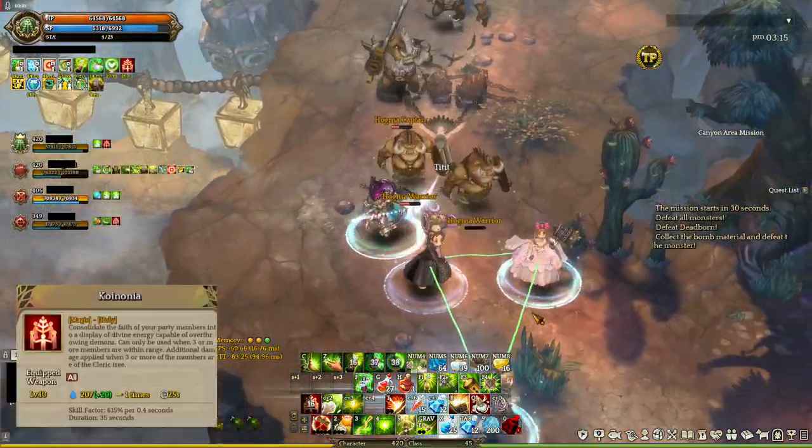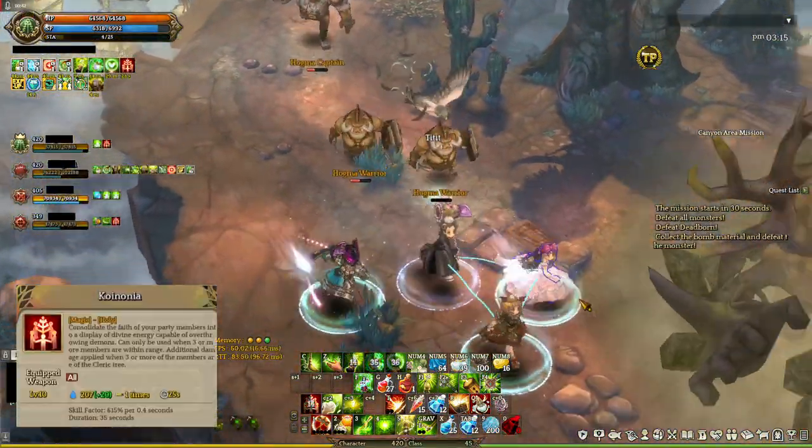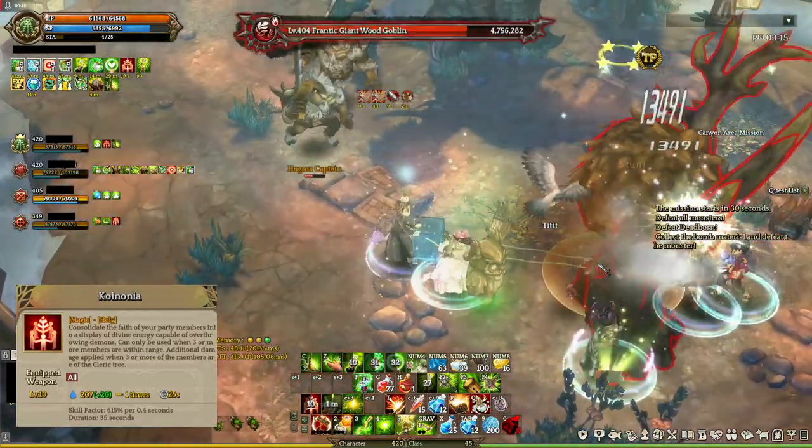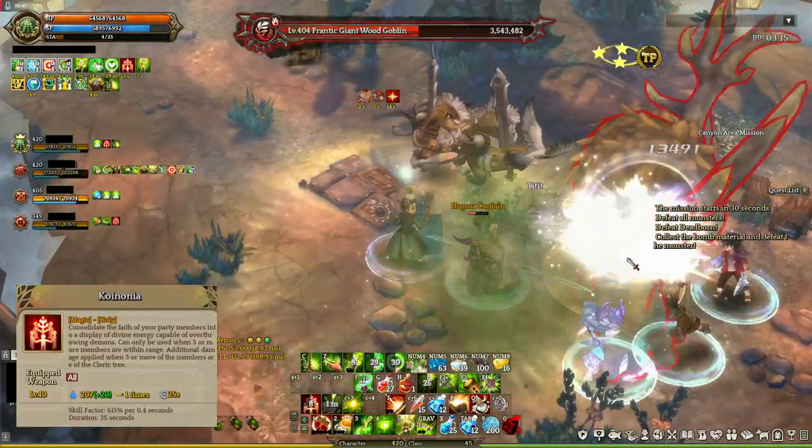The fourth skill is Koinonia. This is a magic attack that requires three party members near you. It's another really good skill — use it when you can.